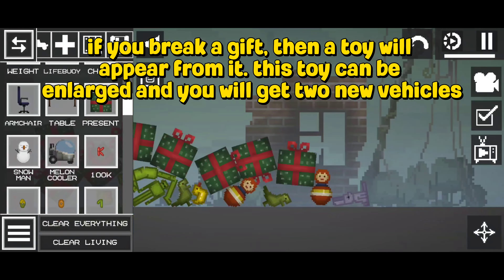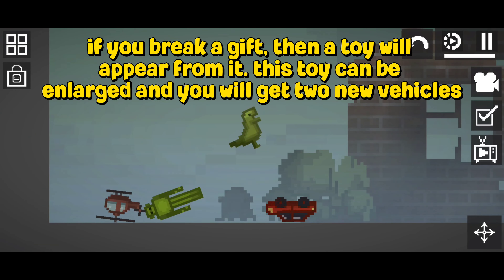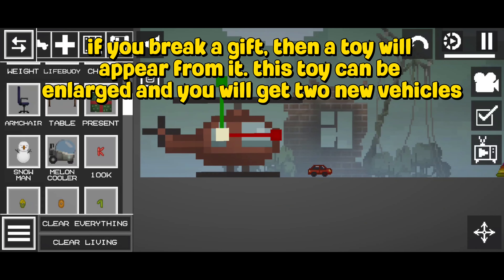If you break a gift, then a toy will appear from it. This toy can be enlarged and you will get new vehicles.